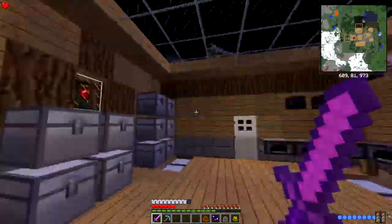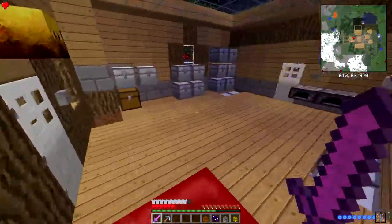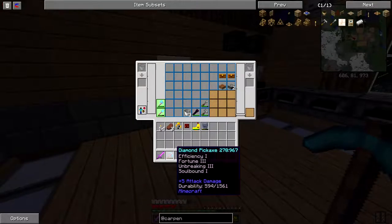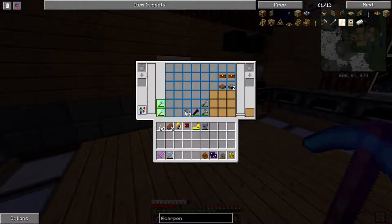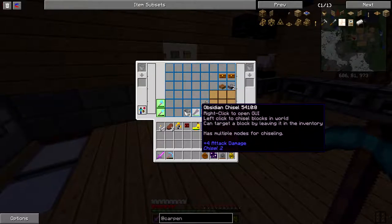There's lag - all right, there we go. So I wanted to showcase something. Just to give you a heads up, I did actually almost break my pickaxe, so I used up all my levels and repaired it with a diamond. I need to make a new one soon because this is almost dead. I did put the backpack on - just press B and it'll bring this up. You'll notice I have a few new items: the carpenter's chisel, the carpenter's hammer, and the obsidian chisel.